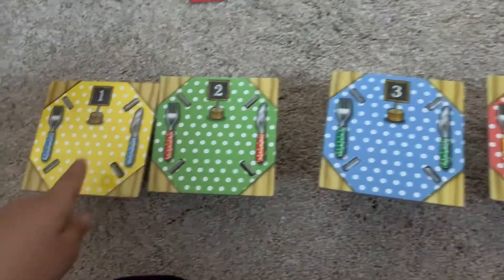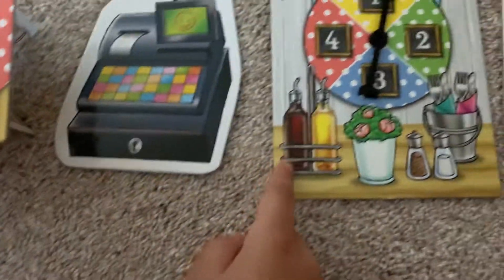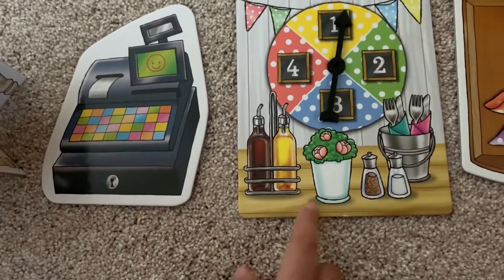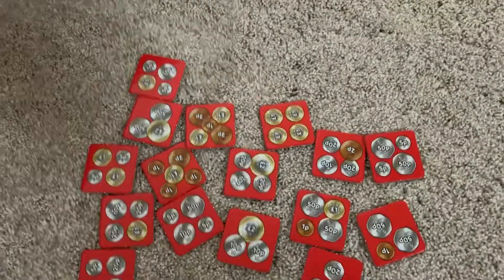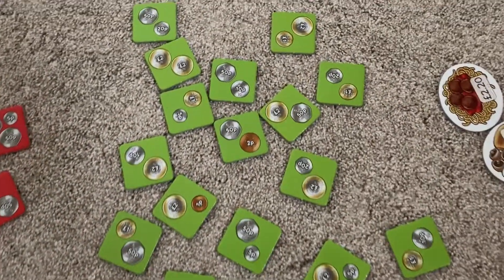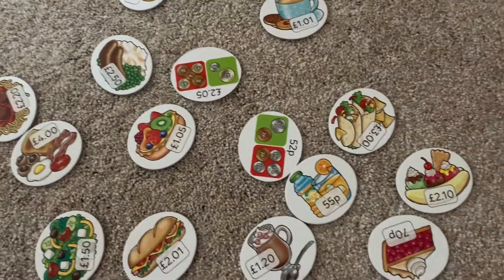There are four tables — one, two, three, four. There is a cash register, this is the spinner, and this is the tray which you use to serve the food. And there are 16 red cards, 16 green cards, and there are 16 food cards.